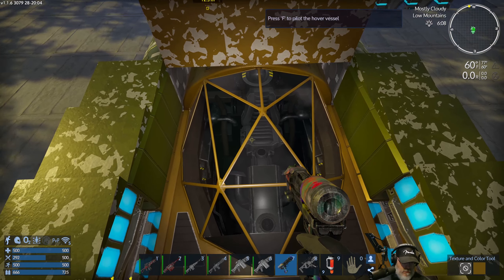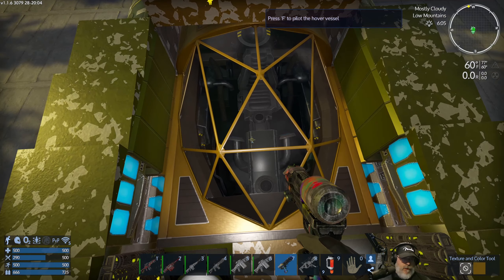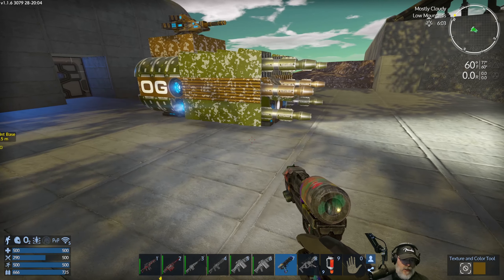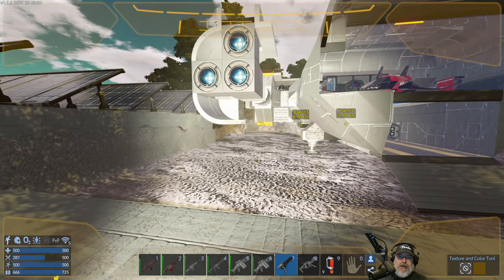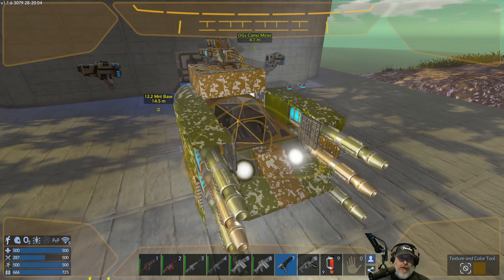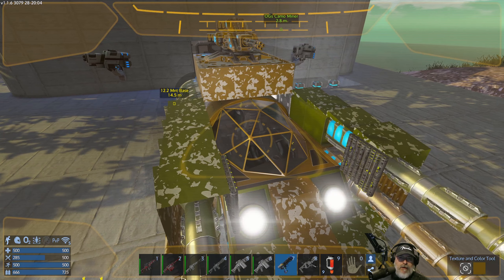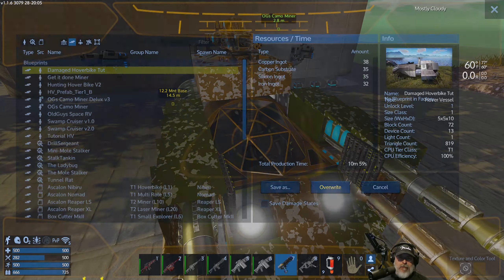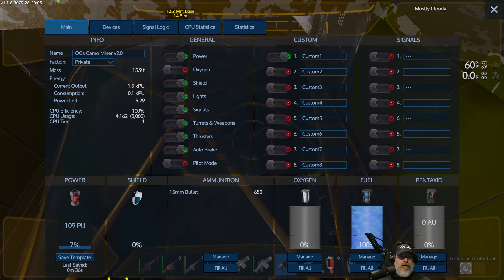Okay, let's get out of there. Group everything and save this to template. Really, this vessel - we arguably don't even need the minigun on it because it's always going to be next to the capital vessel pretty much. Maybe this will serve its purpose and this is all we really need for a mining hover vessel. I'm going to just back it up in the blueprint shop too. Let's go to hover. We'll call this version 2.0. Okay, there we go - now she's saved.